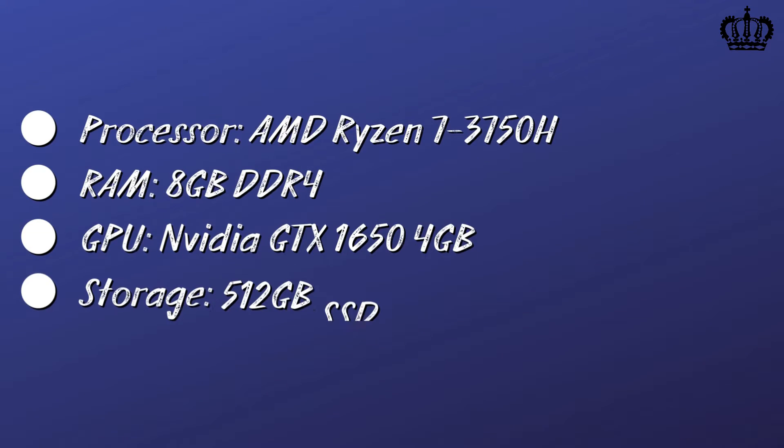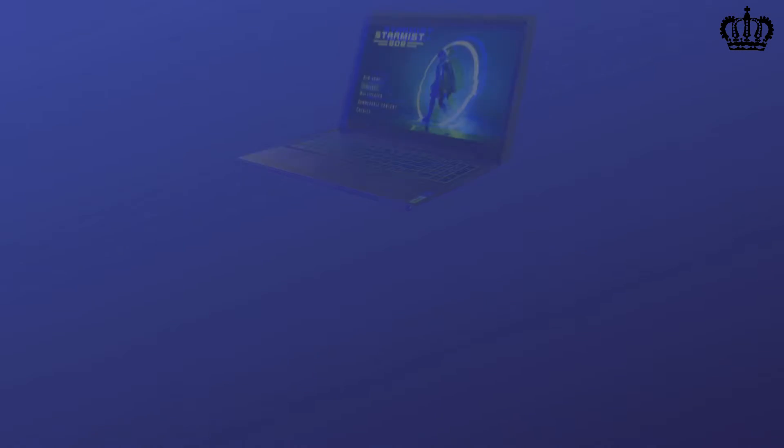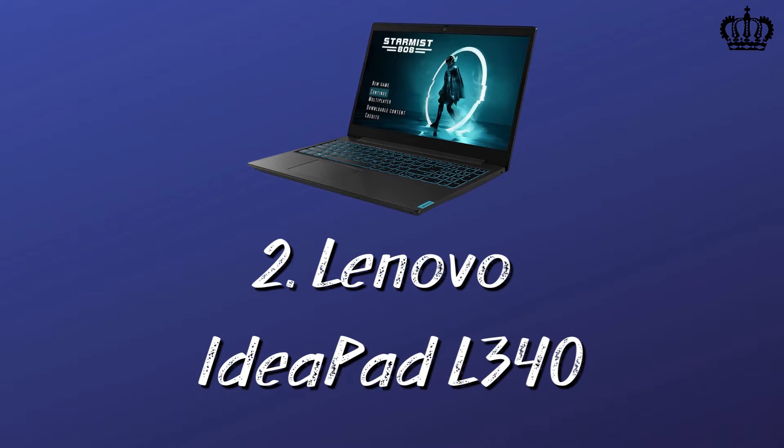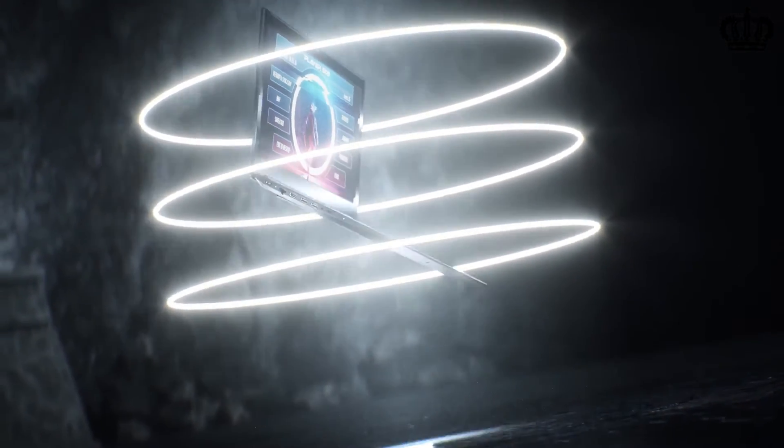Specs: Processor — AMD Ryzen 7 3750H, RAM — 8 gigabytes, GPU — NVIDIA GTX 1650 4 gigabytes, Storage — 512 gigabytes SSD. Number two: Lenovo IdeaPad 340. While Lenovo is more known for their business-class laptops, the IdeaPad 340 is a gaming laptop that is perfect for those on a tight budget.